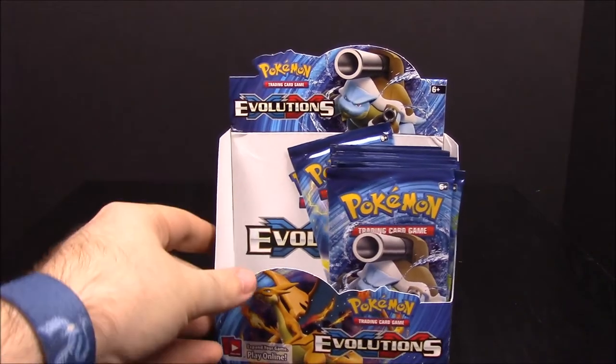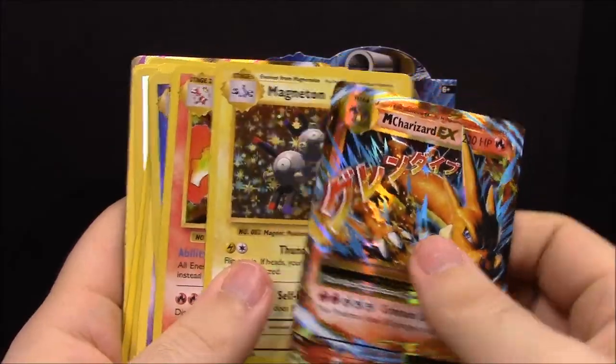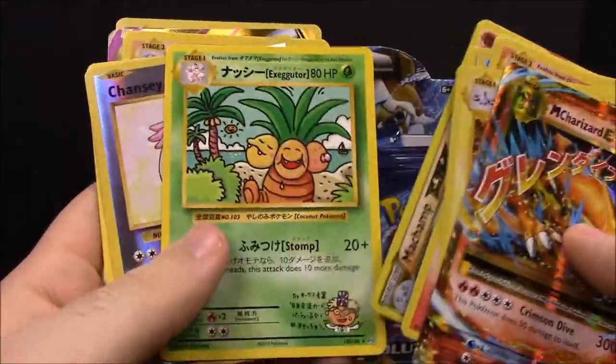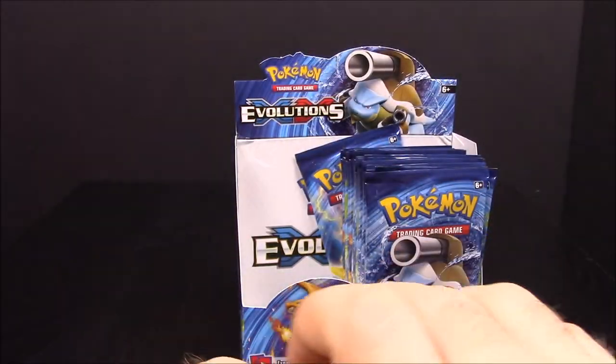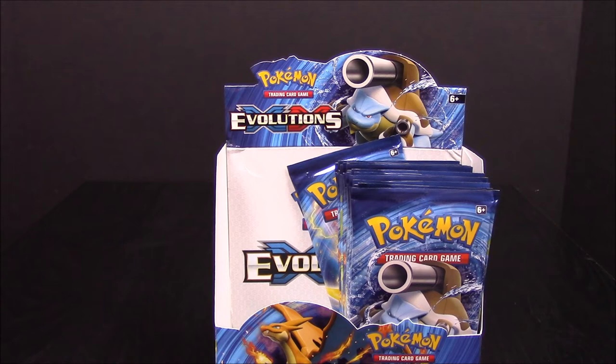That's it for the first eighteen packs of the XY Evolutions booster box. We have the last eighteen still to go. Let me show off the best cards I pulled — we got a lot of cool and awesome cards, including the holographic Charizard which I've always wanted. So excited to go through the next eighteen. Be sure to hit that like button if you enjoyed, leave any comments below letting me know your favorite card, hit the red subscribe button to check out all our other unboxings, and we'll see you next time!